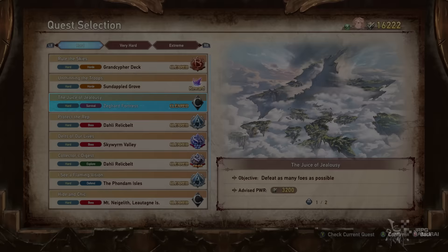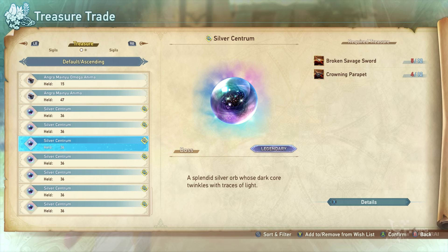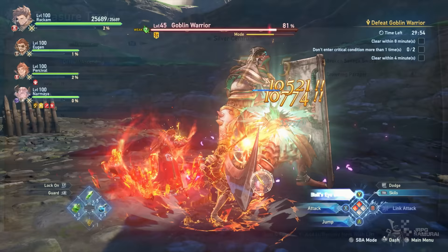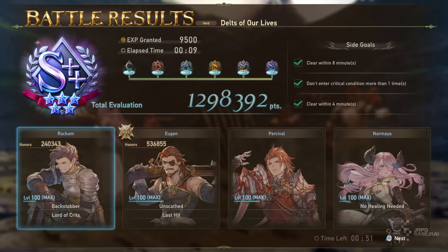If Method 1 is too demanding or you want to auto farm at early game, I suggest running the Hard quest 'Debt of Our Lives.' I highly suggest this quest since the raw material Broken Savage Sword is one of the key materials to easily trade for Silver Centrums later on, while having a chance to score Curios in the process. Runs in this quest will be faster since the boss will rush at you and your party members will delete the boss right away.